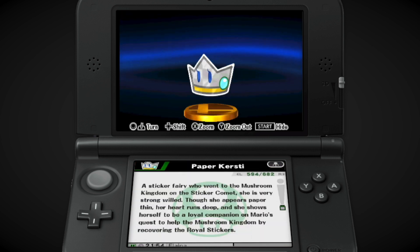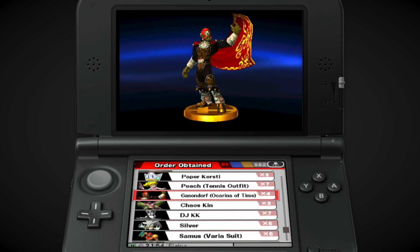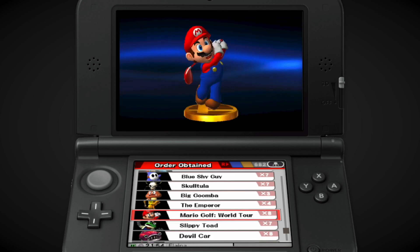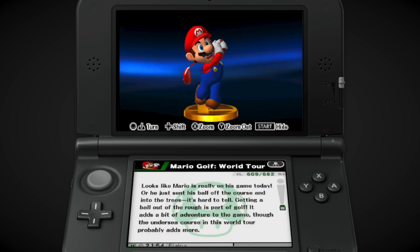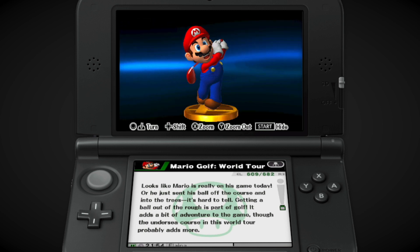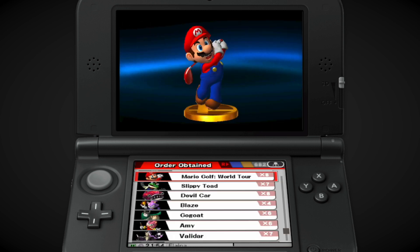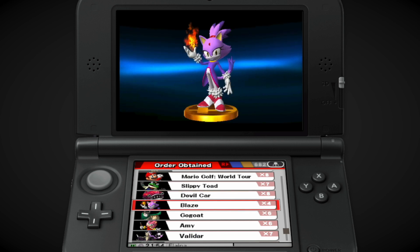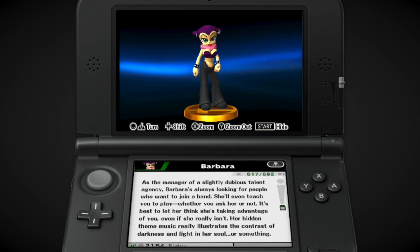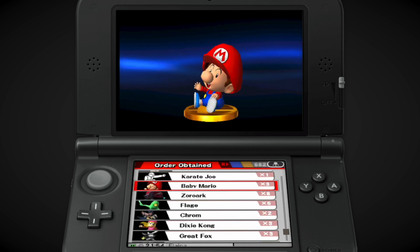Paper Kirsty — wow, they specifically have to say 'Paper.' Peach tennis, Battlefield Peach. Where's Barbara the Bat? Why is this trophy just 'Mario Golf World Tour'? When other trophies are like 'golf outfit Peach' or 'tennis outfit Peach,' why is this just Mario Golf World Tour? Should just be Mario Golf. There she is — Barbara the Bat from Jam with the Band. Karate Joe — there he is. Fun stuff. Dixie Kong.